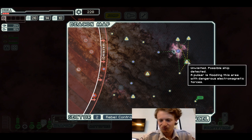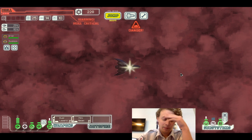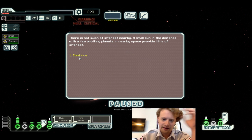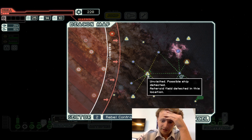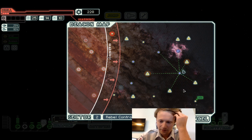Is that a pulsar? I'm honestly going to ignore it this time — I don't trust it. I think the smart move is to keep jumping around into less dangerous territory with how low our hull is. There's not much of interest nearby, a small sun in the distance with a few orbiting planets. I'm going to go here — maybe just a shop. There's an asteroid field — we can always go back; if not we'll just jump like this.